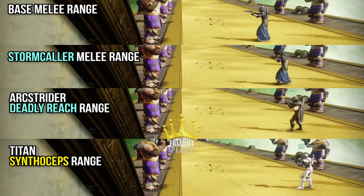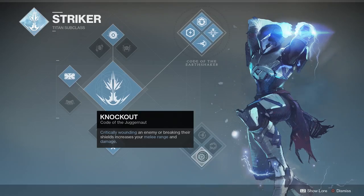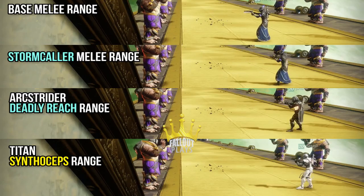Now I know there's one additional range perk for the Striker called Knockout, where critically wounding an enemy or breaking shields increases melee range and damage. I kind of can't test that right now without doing it in PvP — I promise I'll try to work on it. But no matter what, Titans have range now. I think the Arcstrider and the Titan may have the exact same max range between Deadly Reach and the Synthocepts, even though they look a little bit apart. It's just hard to get the exact distance down for the Arcstrider since the dodge perk only gives you a short window to figure it out.